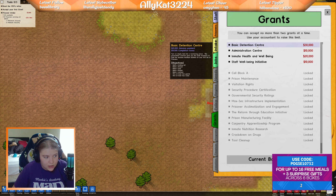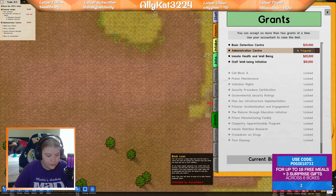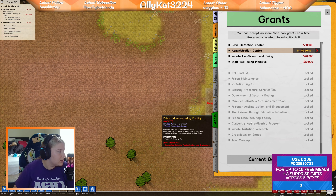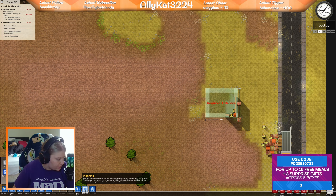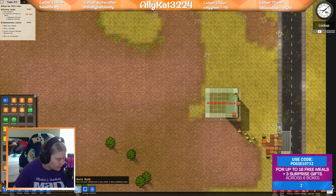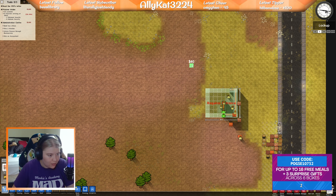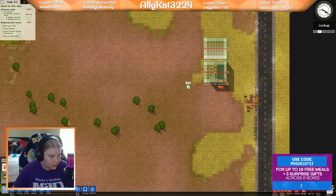Read the CEO's letter. I don't remember how to do any of this. Build a holding cell, shower, yard, kitchen, canteen, at least two guards, two cooks, two offices, hire warden, unlock finance, hire an accountant. That's probably a good one to start with. Eight prisoners arriving in 24 hours. I don't remember what to do — staff, objects...